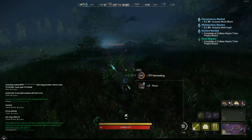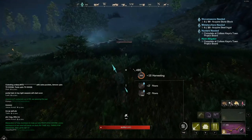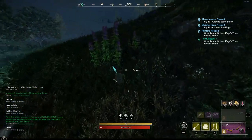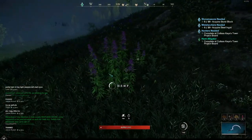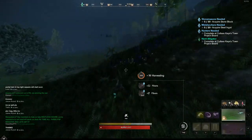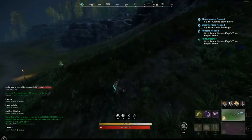It is a higher-level zone — 41 to 46 — but you can probably come over here at around level 35 and be fine. The good thing is most of these hemp nodes are uncontested by mobs, so even if you're a little under-leveled you can still come here and be pretty safe without having to fight a ton of mobs.